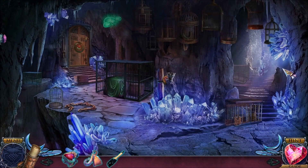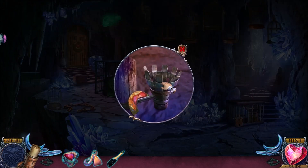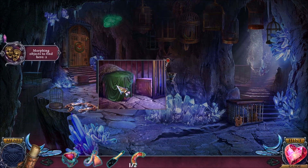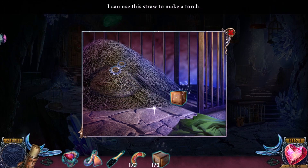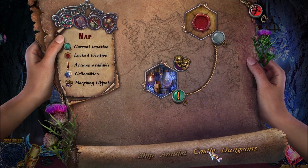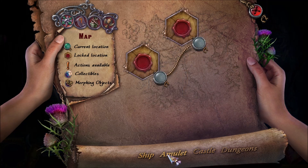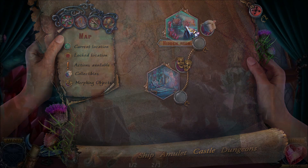This is locked, but I think I can pick it. Where am I, by the way? I just sort of changed where I was — that happened unexpectedly. Now I've got boxes. I can use this straw to make a torch. I guess I can use this to figure out where I am. I'm in the dungeon — so previously I was in the castle. It looks like I missed out on some morphing objects and a sheep here.